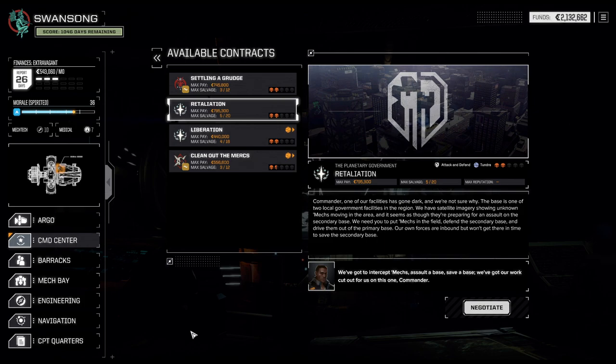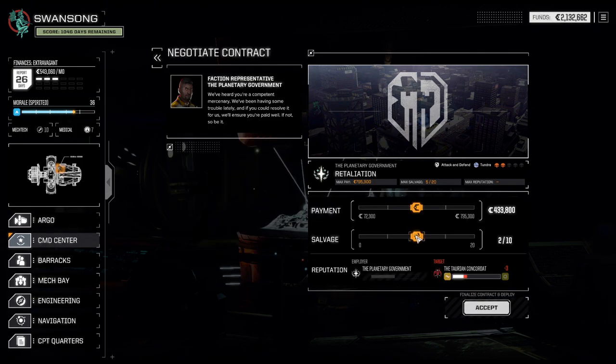It is time for Retaliation, which actually is a retaliation mission. Attack and defend — that is a difficult mission type. It takes quite a while, but Tundra is a good biome for it.